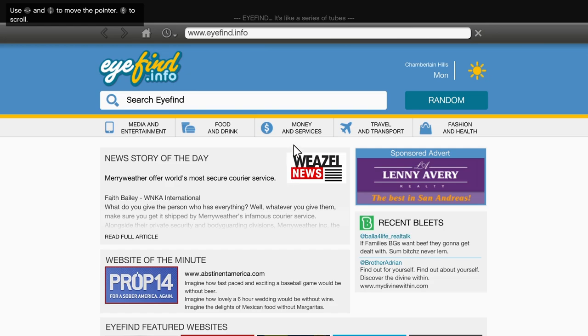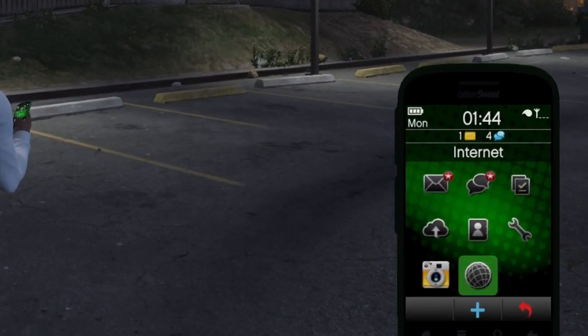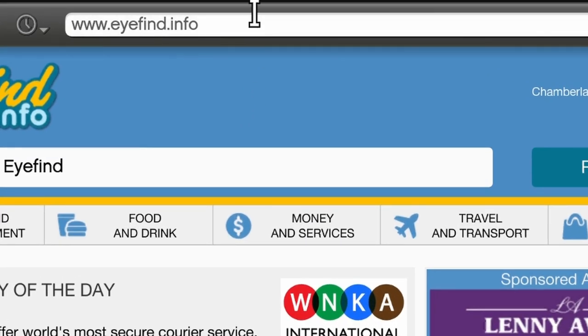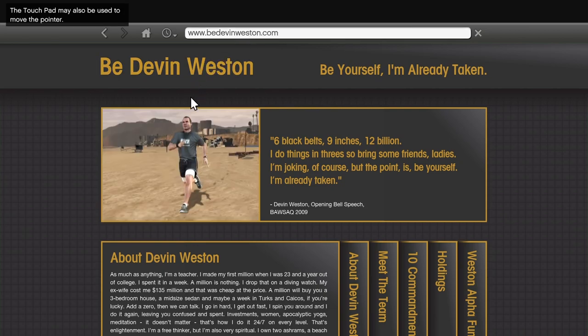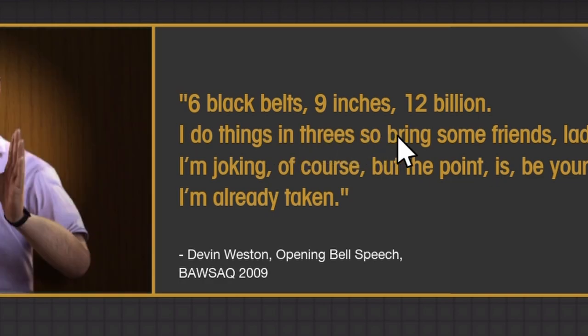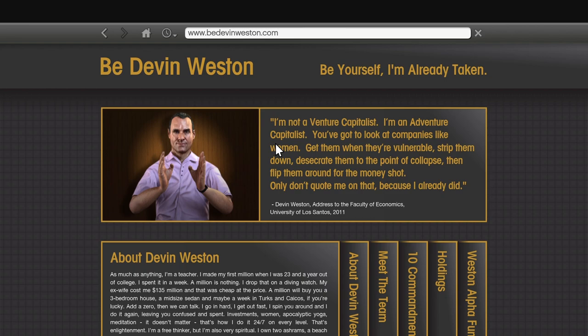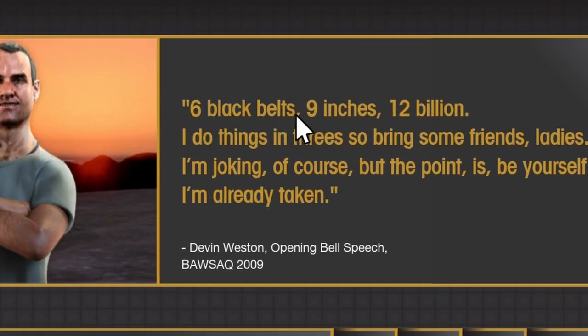For our next easter egg we're gonna have to go to a website in GTA. For those of you who don't know how to get onto the internet, you pop up your phone, click down, and click internet. To input a website link, click on the top bar and input the link you want, then click enter. This is the link you're gonna put in, and as you can see it says 'Six Black Belts, Nine Inches' — you see a six and a nine.